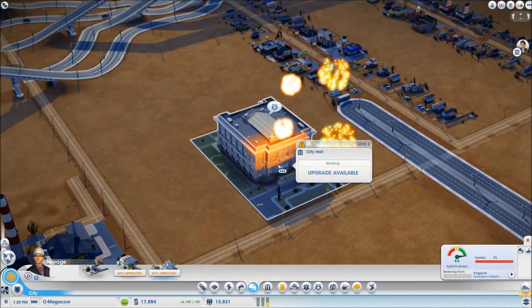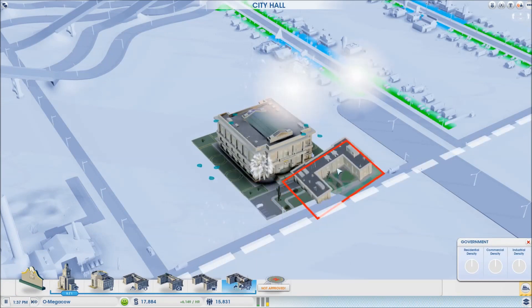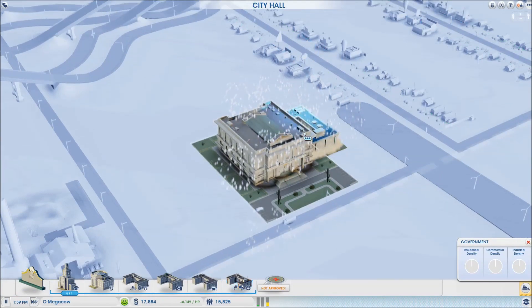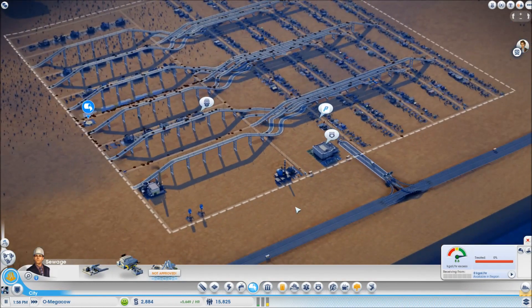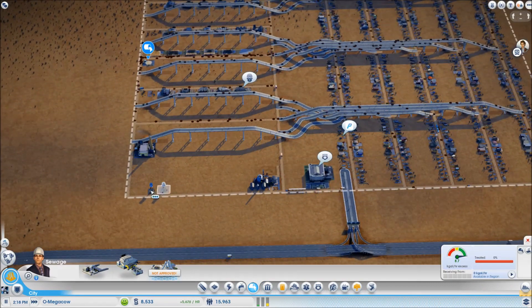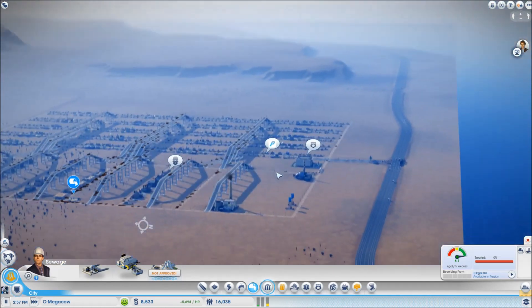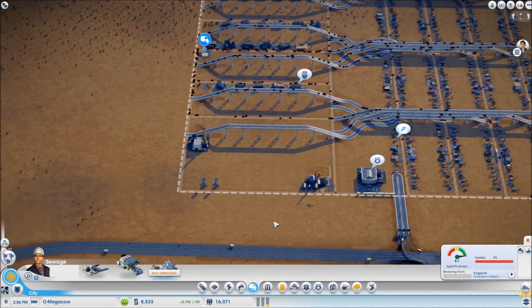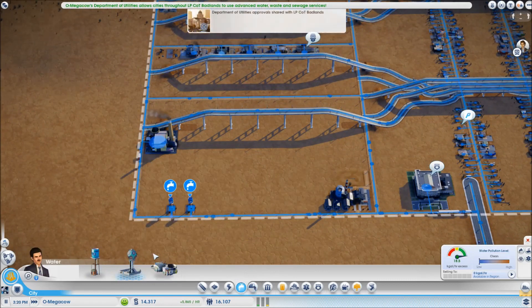Let's take the upgrade for the town hall and we'll put in utilities. So now we can put in water and whatever. I'm going to use this area down here for now, but like I said, they're going to move to the utility city, which is going to be next door. So it kind of doesn't matter too much. Let's put in water first.